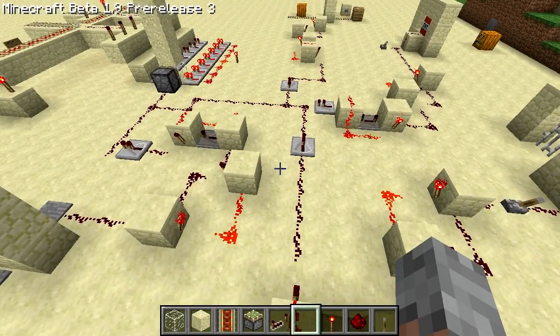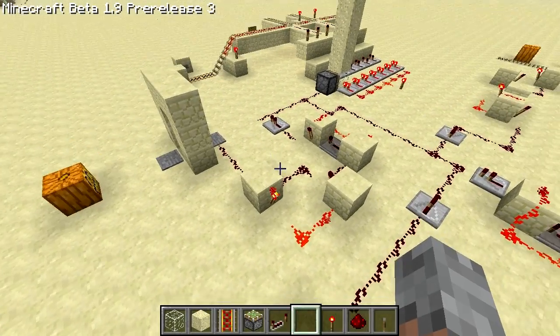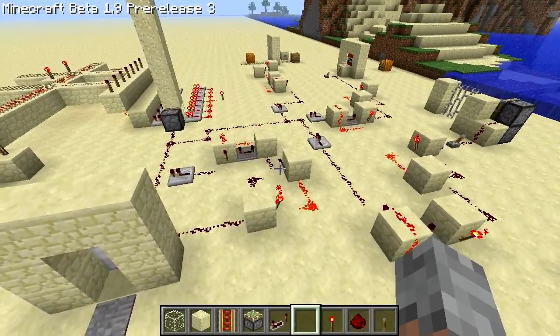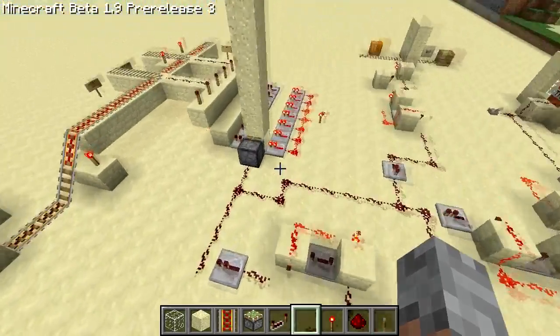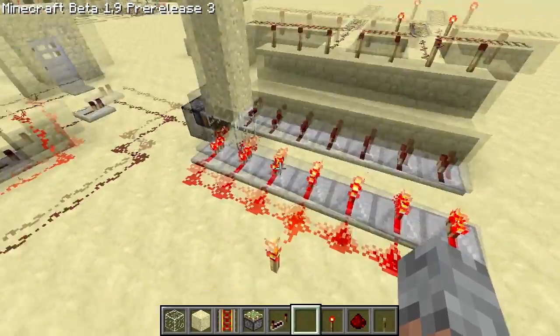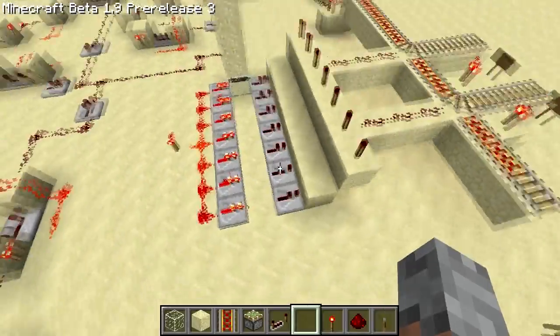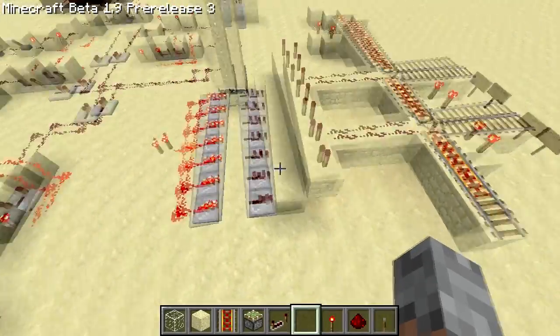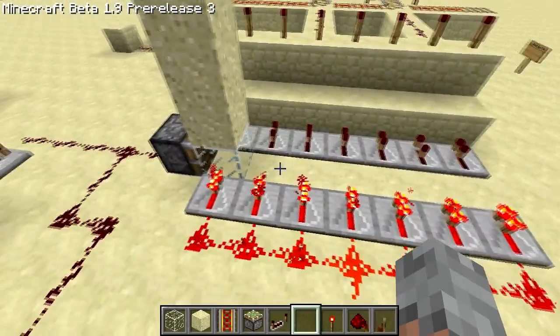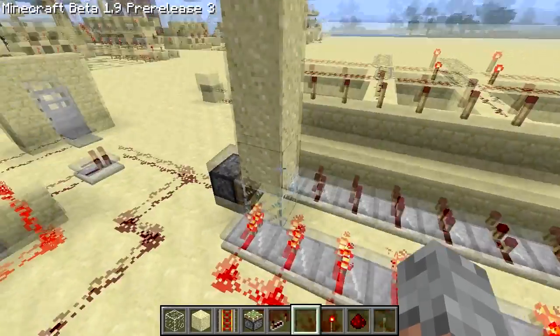Hello everyone and welcome to another custom map tech video. This is episode 2 and in this we're going to look at basic concepts for brains for your custom map. What we have over here is essentially just a counter. This is a much simpler version than the version I used in the Aronov Mansion Adventure but it does pretty much the same thing. One day I will do a tutorial on that but for this it's just for the basic concept.